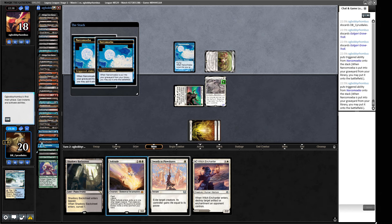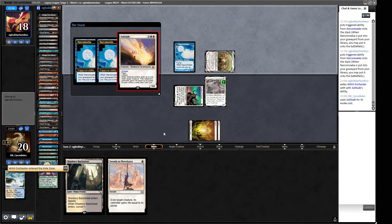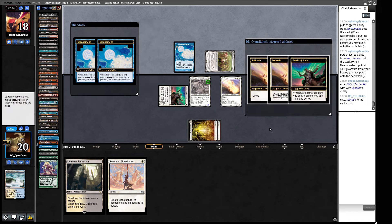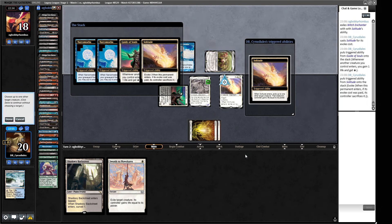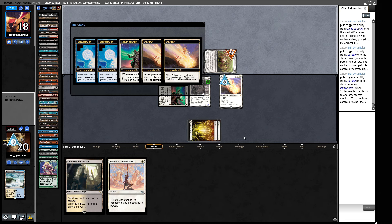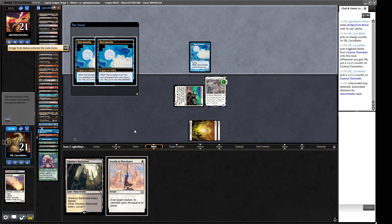They can Cabal Therapy that gets back the other Pox Walkers they have, and then once the Pox Walkers is out they'll have enough things to Dread Return. They can Dread Return like Ox of Agonas and draw the rest of their library - that's pretty good. Let's get this in now - get rid of the Pox Walkers. They're not playing that guy that draws you cards if you don't spend your mana. Let's go make a bunch of zombies. Goodbye Bridges from Below - Essence Channeler now at four-three.